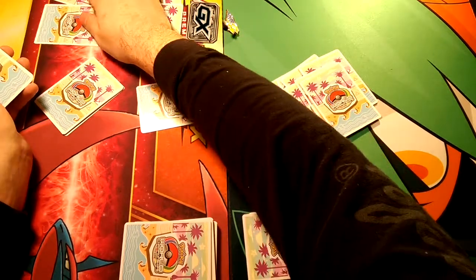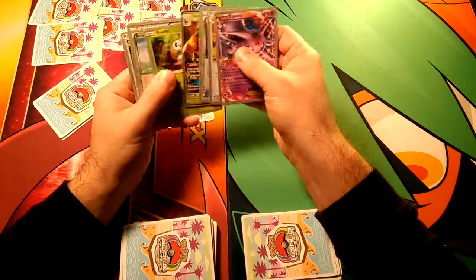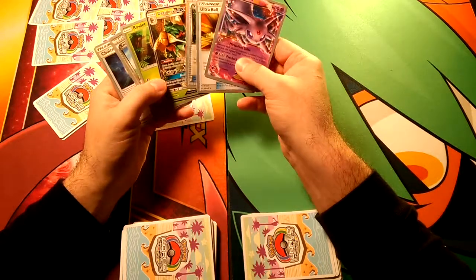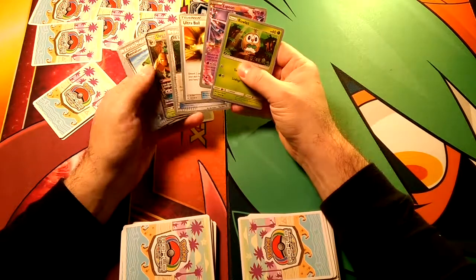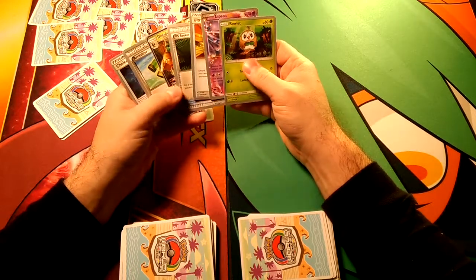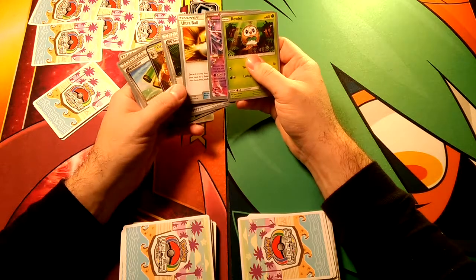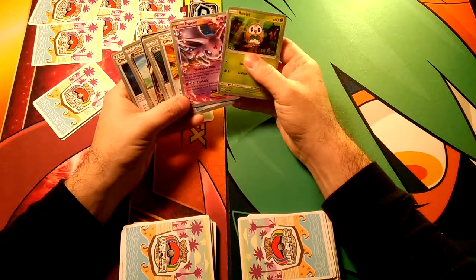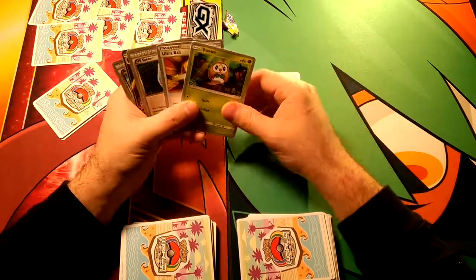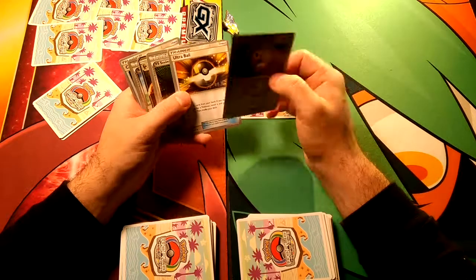Four, five, and six prizes — make sure I can see all those. Decidueye has a rough start maybe. I don't know, I'm probably gonna start with both, but the question is which one. Espeon is really better to play later in the game, but it looks like we have Ultra Ball to be able to get out a Lele for a Brigette. I guess we will put down Espeon and leave Ralts in hand.